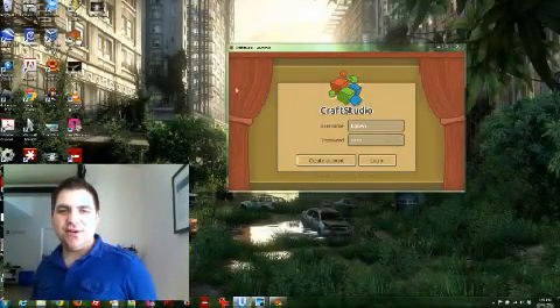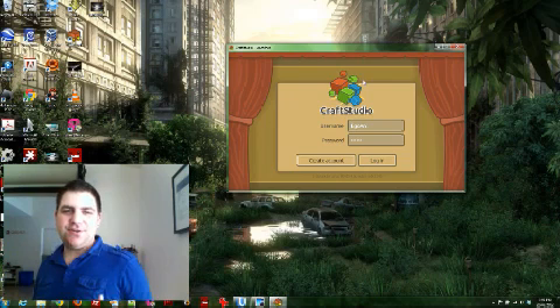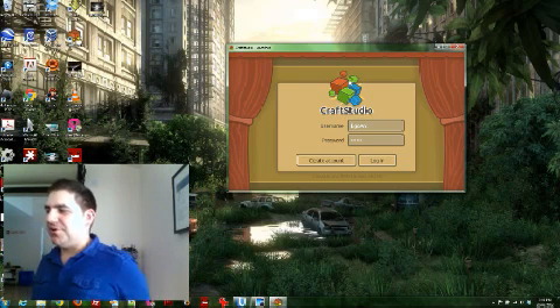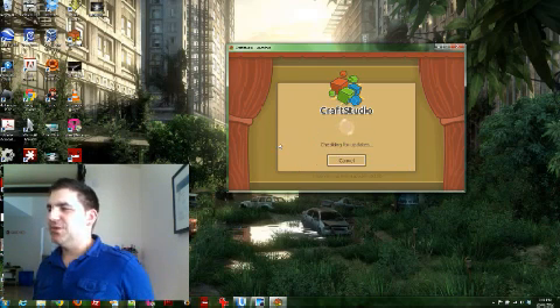So basically what I've got up here is the Craft Studio Launcher. The first thing you'll notice about it is it's a very retro-styled design, very nice. I've already created an account so I'm going to log in. Hopefully there's no updates.